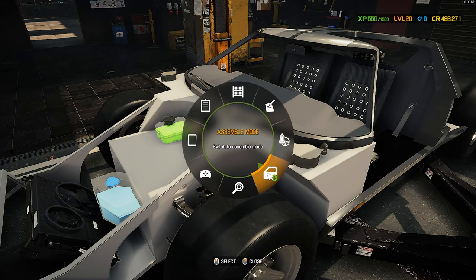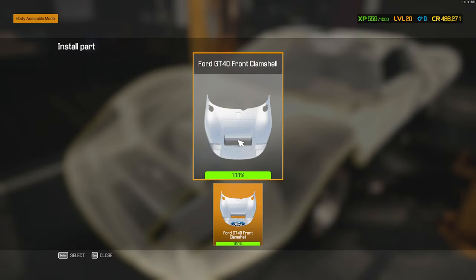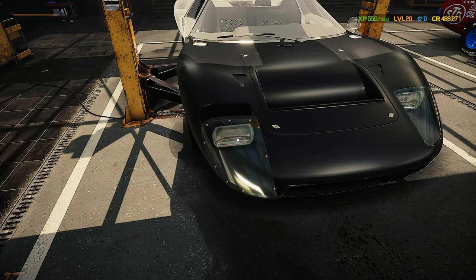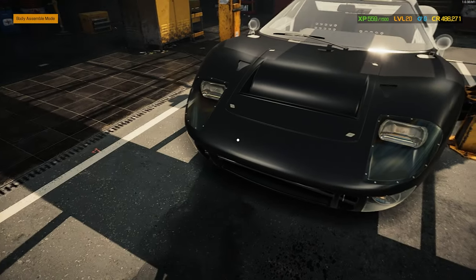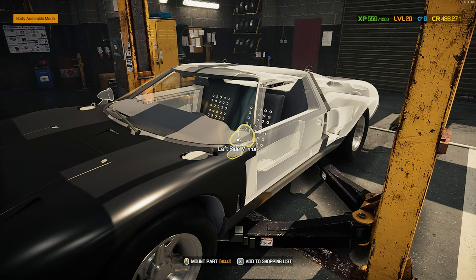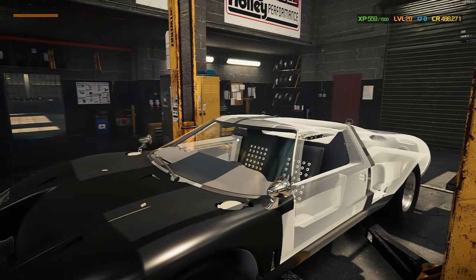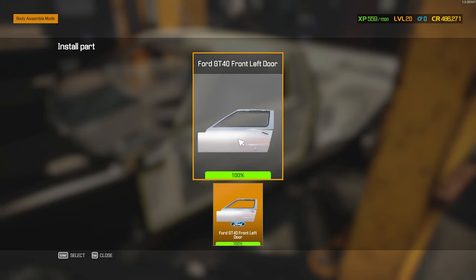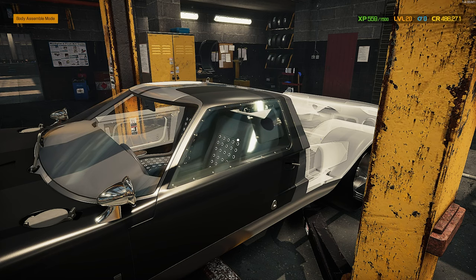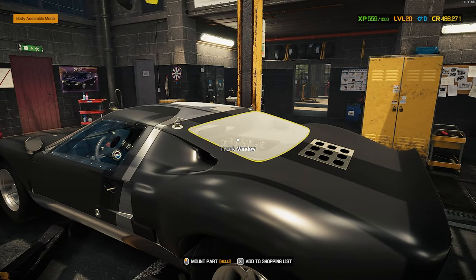Let's get our front clamshell on, left headlight, right headlight. I don't know if we're going to have a spot for a front license plate — which is fine. Hopefully the car will still 100% out without a front license plate. Get the mirrors on, the driver door, the rear clamshell, rear window.